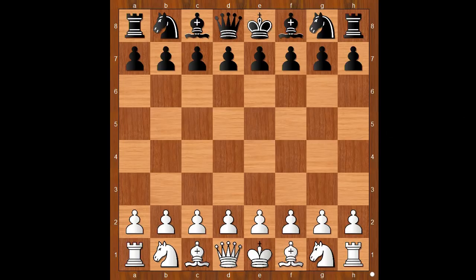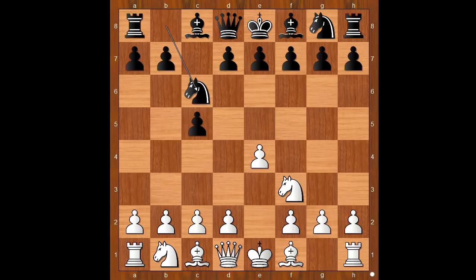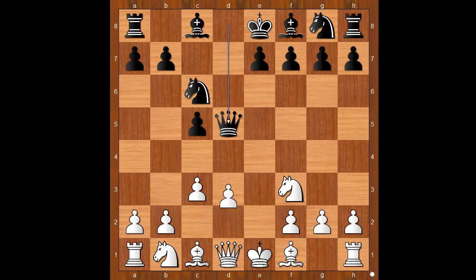Mikhail Tal had white pieces and he started with e4. Roman Dzindzichashvili played c5, the Sicilian defense. Knight to f3, knight to c6, and now c3 intending d4. Dzindzichashvili played d5, e takes on d5, queen takes on d5, d4.